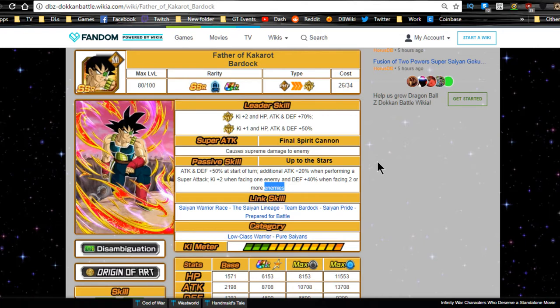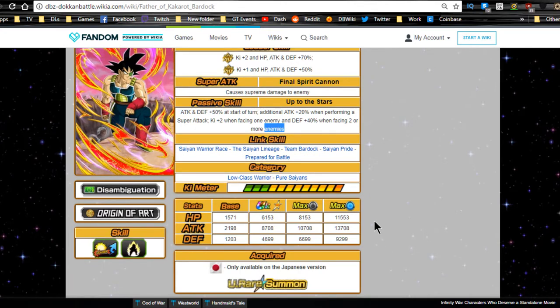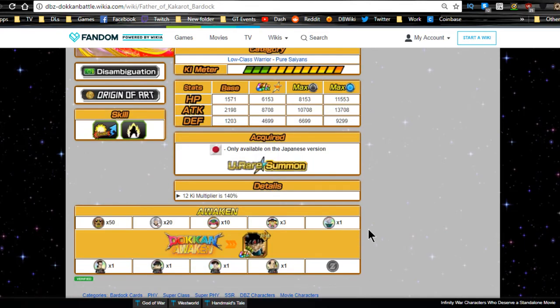Before we even get to team building, note that you need Saiyan Pride. To find out which units have Saiyan Pride, check the wiki and search for it. Shout out to the wiki and dokkanbattlebuilder.com. His categories are low class warrior and pure Saiyans. Max stats are HP 6153, ATK 8708, DEF 4699, with a 12 Ki multiplier of 140%.